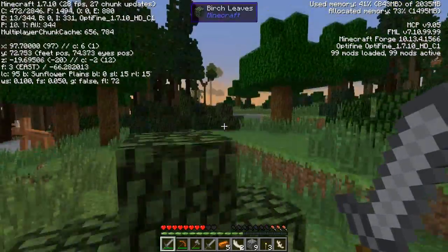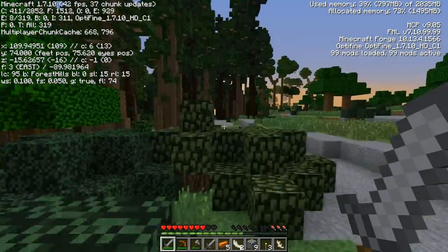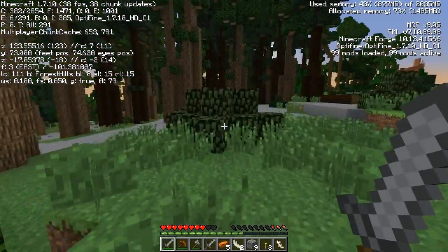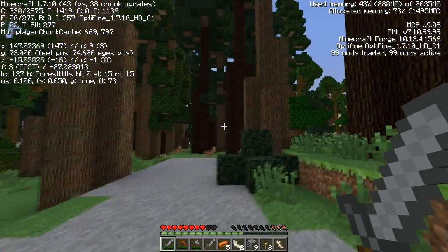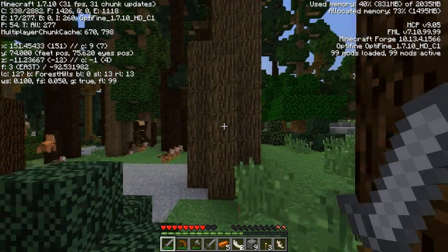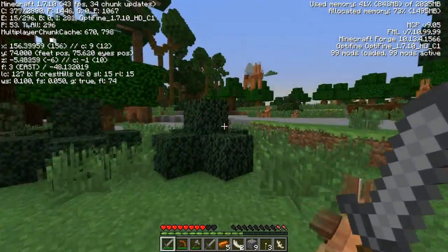I feel like I should just find 177 first and then find negative 20. Negative 20 is in this direction, so we're pretty much in the right direction. Oh, it's gonna be on top of these giant trees, isn't it? Oh god, that's not good — please don't spot me.